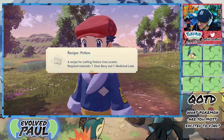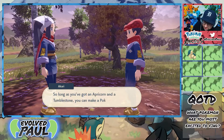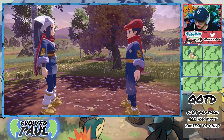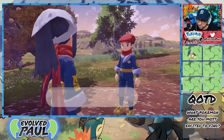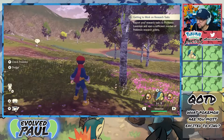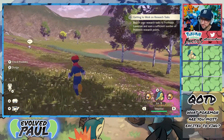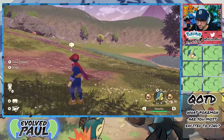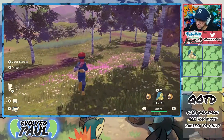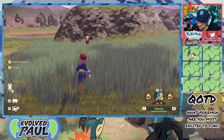I don't have to go to a table anymore. Here's a recipe for potions — I need those. With a crafting kit, you can craft items anywhere using any materials you have in your satchel. As long as you have an apricorn and a tumbled stone, you can make Pokeballs any time. Please report back to Professor Laventon once you've got some research tasks done. Getting to work on research tasks — I guess we're on our own now to just adventure.